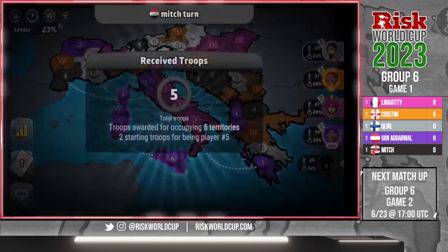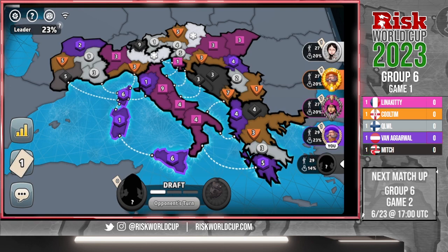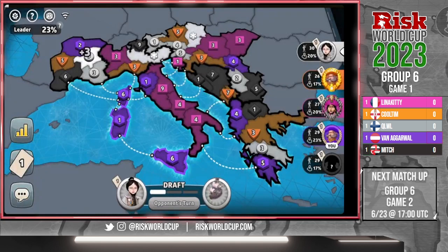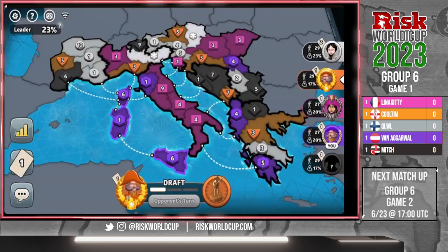Van is going to take his bonus and gets out of the way of Lena's bonus. They're going to work together in the middle. The bonus Van just took is the Italian Islands — that's a plus two. Lena would get the plus six of the peninsula there. That would be an interesting imbalance. Lena is a very aggressive player, not surprising.